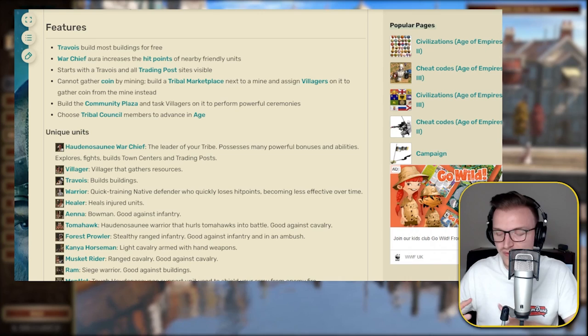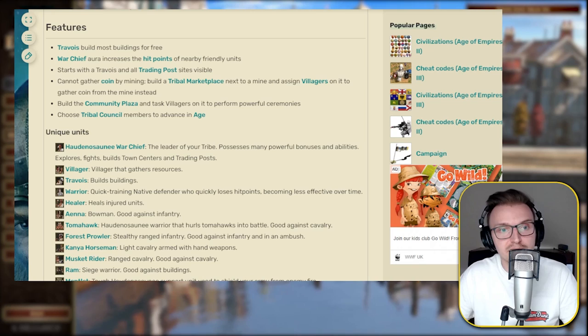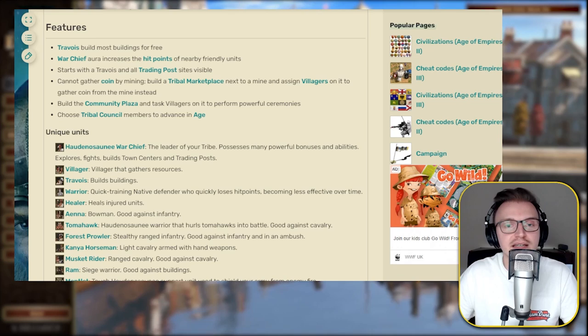You cannot gather coin by mining. Instead, you have to build a tribal marketplace, which is a building that can have a maximum of 10 villagers assigned to it to gather coin. You actually gather coin a lot faster as the Haudenosaunee, so that's something crucial to bear in mind.